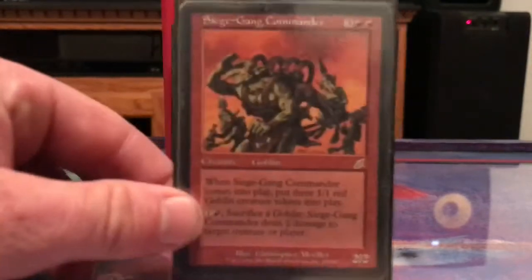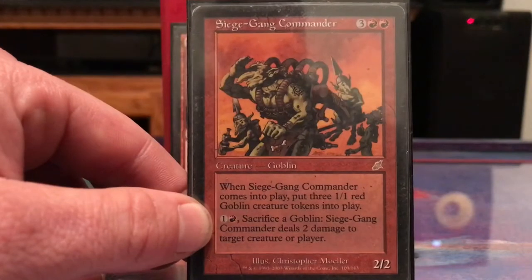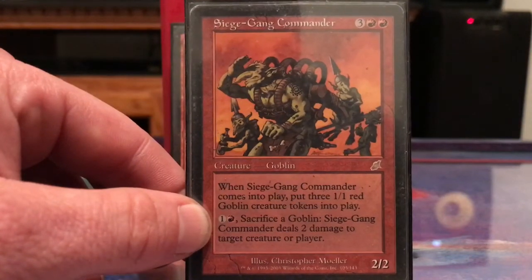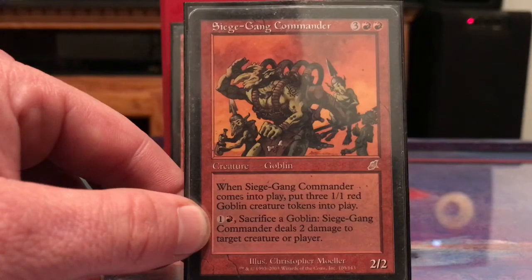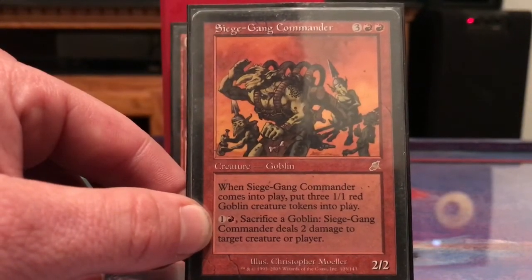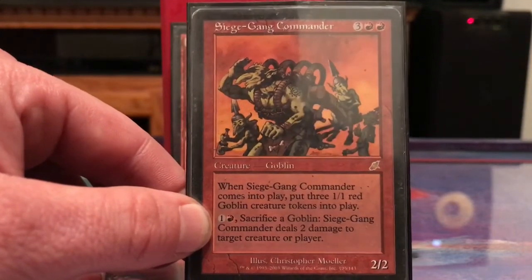Siege-Gang Commander makes three Goblins along with itself. If you have something like Purphoros out that's two, four, six, eight — eight damage each opponent is going to take. Then you can sacrifice Goblins to do two damage to target creature or player.